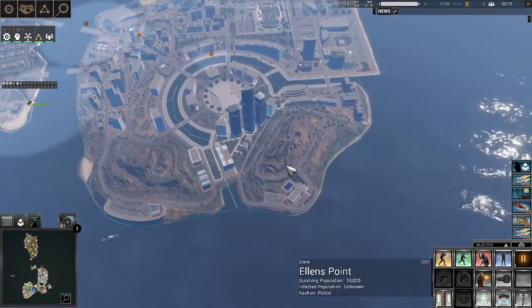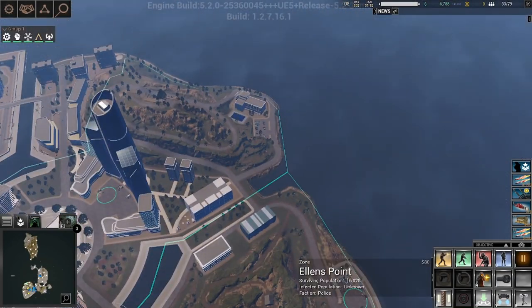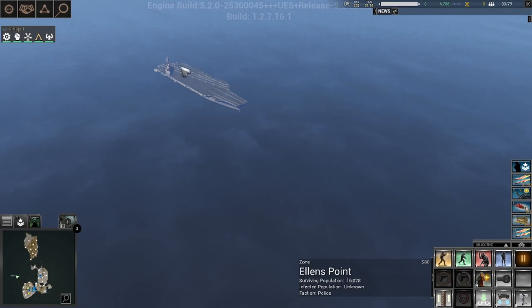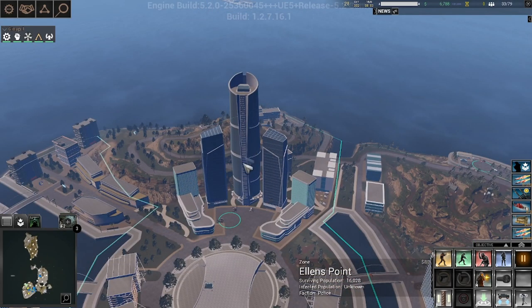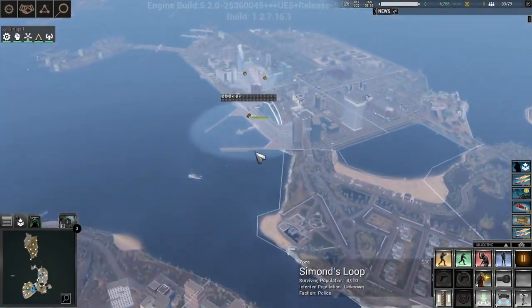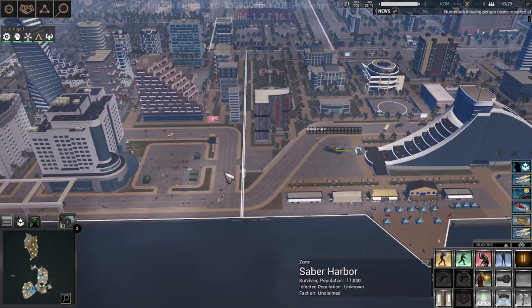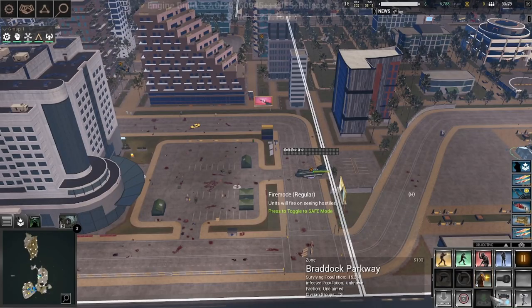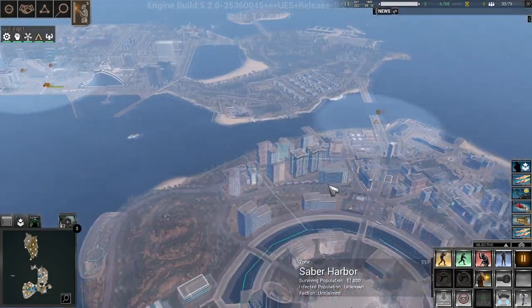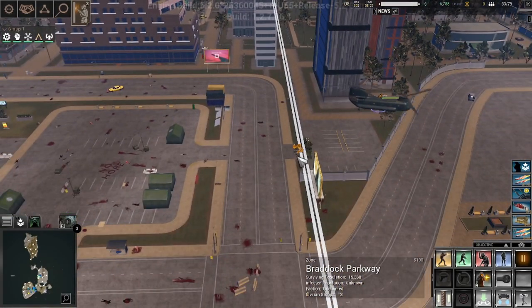Set up your evac pads here and here for these two locations specifically. If you set up helipads at the entrance, the Chinooks will come in from the carrier and what's going to happen is they can get stuck in these skyscrapers and they never leave. Even if you delete the helipads, the helipad will still stay there. There is a very likely probability that you've just lost yourself some Chinooks. You've effectively made your helipads ineffective.